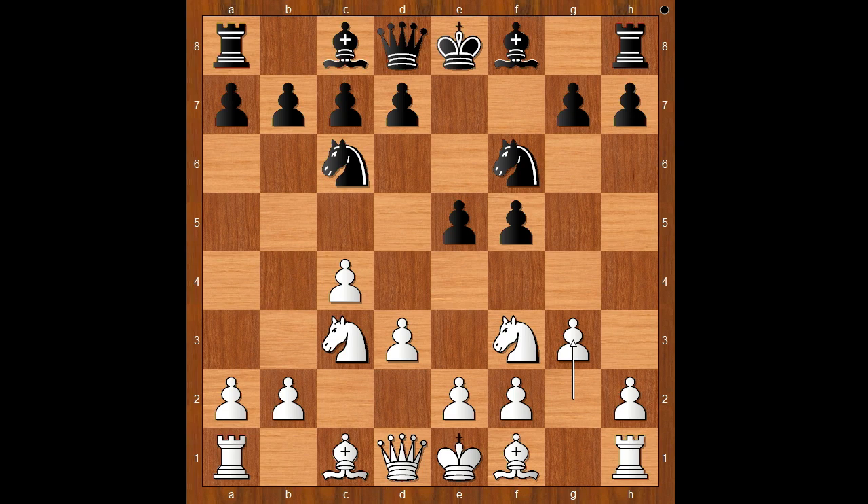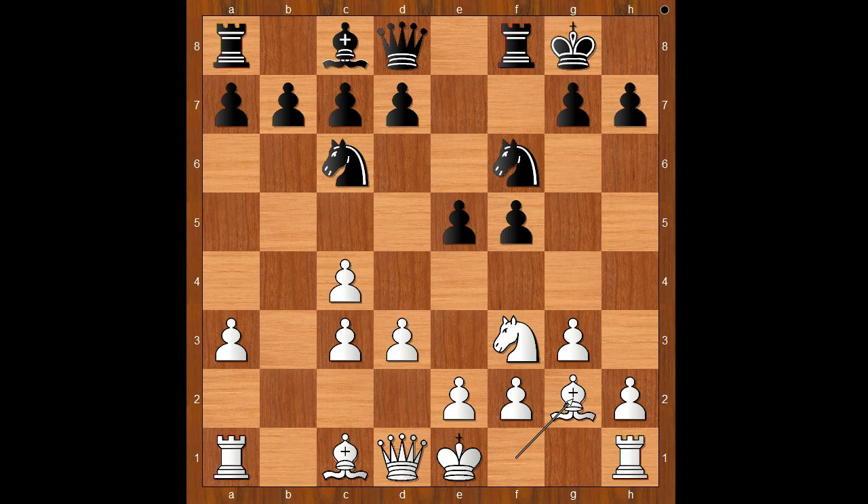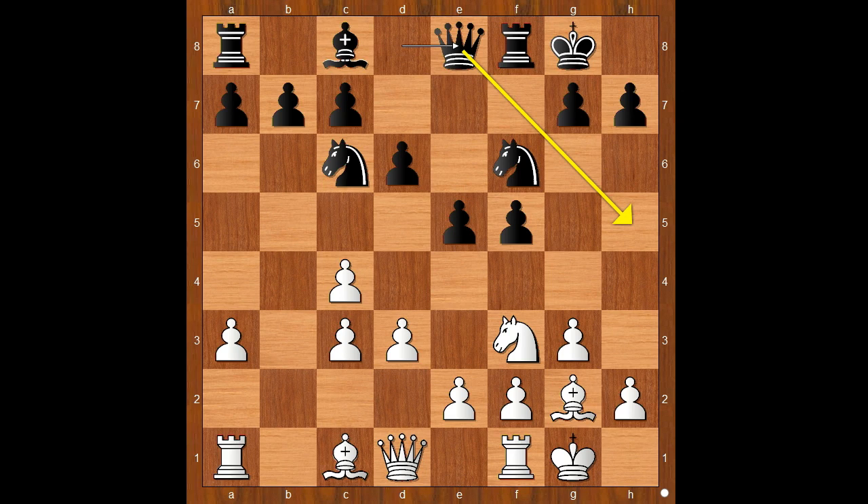Black plays bishop to b4, asking a question. Then bishop takes knight check, pawn takes bishop. Milu castled kingside, bishop to g2, d6, and Božić castled kingside too. Milu played queen to e8 — the Dutch defense players are very familiar with this move. Knight to d2.